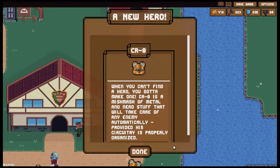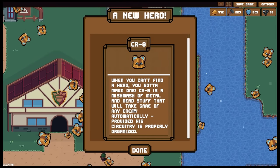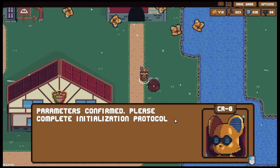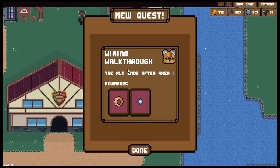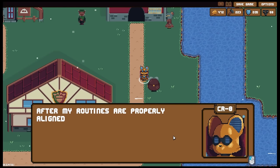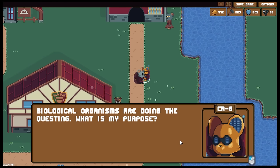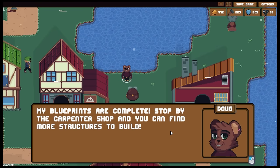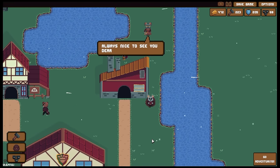Bleep bloop - I am Krait, cybernetic rodent eight. Please explain mission parameters. The loot goblin in me wants to click on collector, but I'll choose help me on my quest - help me restore this town. When you can't find a hero you gotta make one. Krait is a mishmash of metal and nerd stuff that will take care of any enemy automatically provided his circuitry is properly organized. Parameters confirmed - please complete initialization protocol. The run ends after area one so in the next episode we will be doing a tutorial and then a proper run. It was just automatic this time.